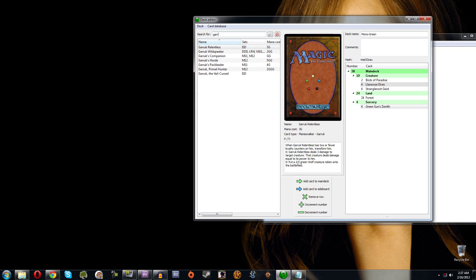From here, let's say I want to add some Garruks. I add those and hit Ctrl+S to save — it's just like typing a document in Word. If you want to start a brand new deck instead, go to Deck > New or hit Ctrl+N. On Mac, everything for Control keys is just Command instead.